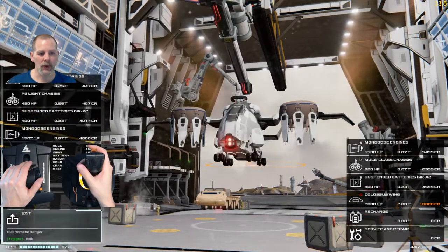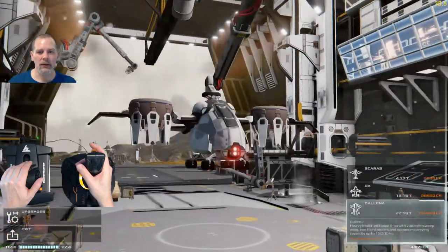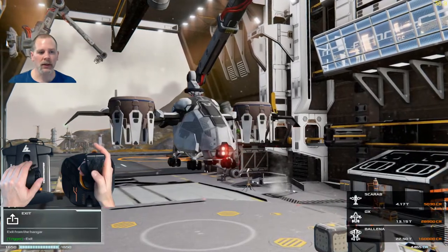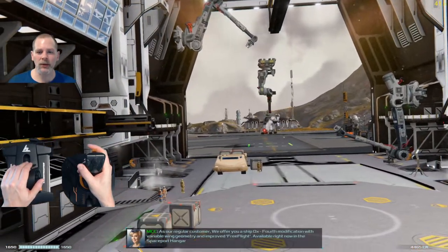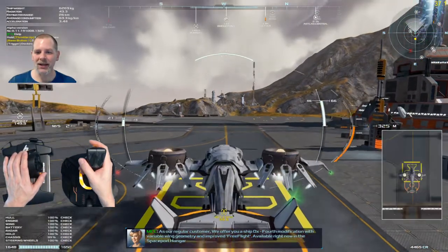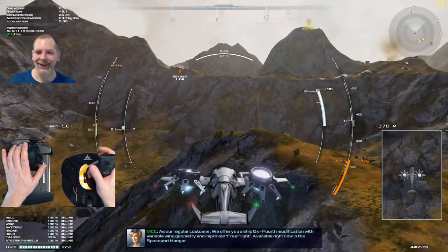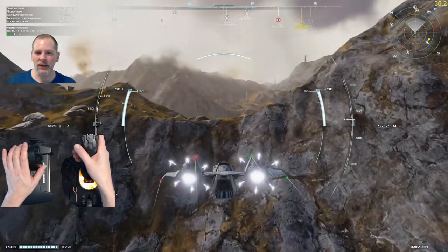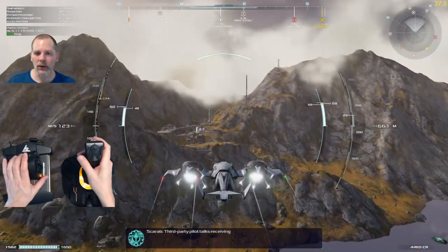I think that's the only ship, right? Let's see. They do have — you can buy the ox here. That's neat. We're going to exit the hangar. You can buy the bigger ships here. We offer you a ship with variable wing, available right now in space — but you have to buy it. They actually want you to pay for this stuff. The nerve. Let's see if we can pick up this sample. I believe it was over on this next ridge.